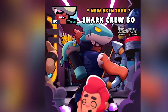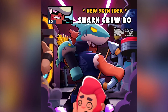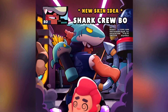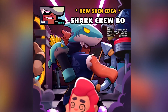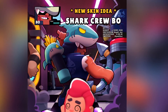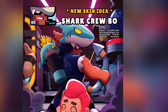Over here we have Shark Crew Bo, which I believe is a Retropolis skin for Bo, because look at where he is — he's at the Retropolis place — and he has a leather jacket. He's just finished beating up Colt, and probably next he's gonna go for Bull or Daryl. His bow has been changed to a spear shape, which is quite strange. He's wearing a shark hat as well as a shark storage for his bow. Looks pretty cool — good job Jeddy Korr.